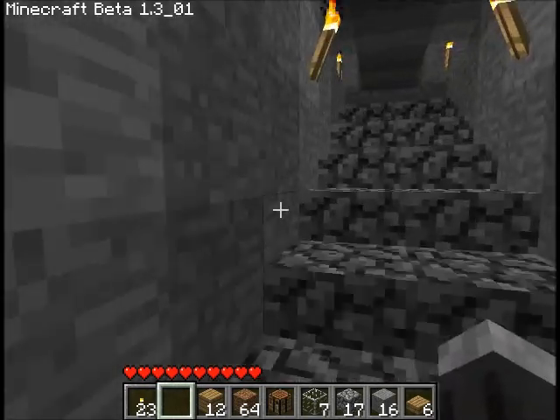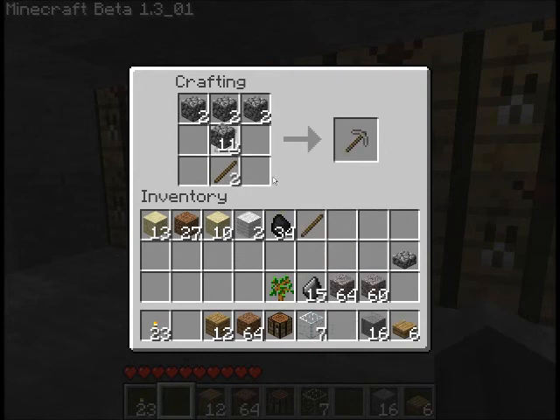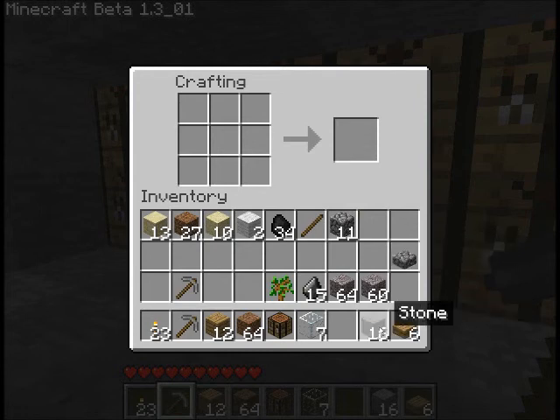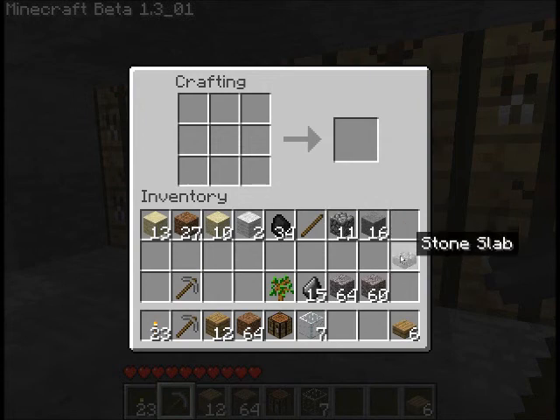Stone pickaxes — don't have that pickaxe yet, let's make two stone pickaxes. One, two. There's stone slab and there's wooden slab.